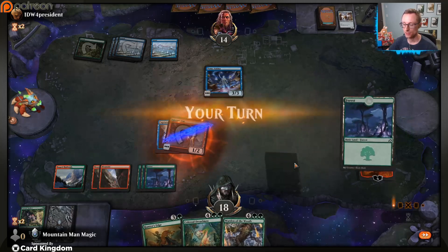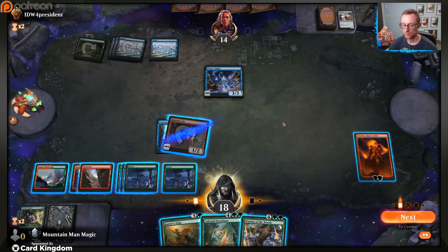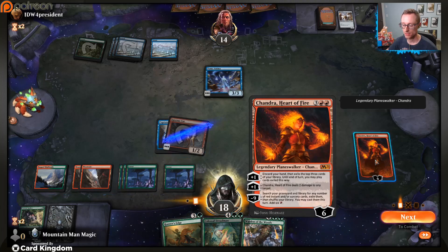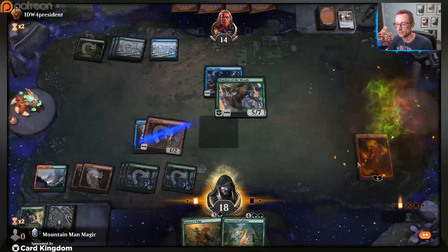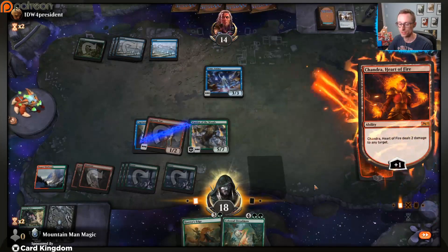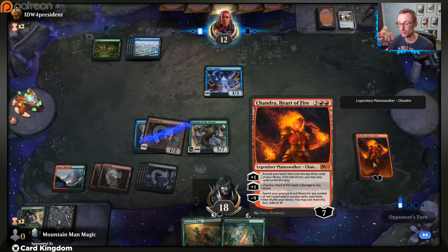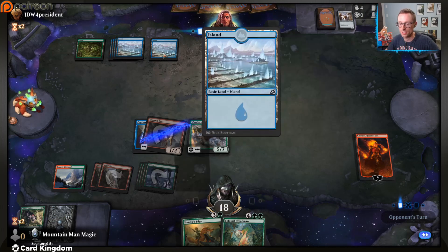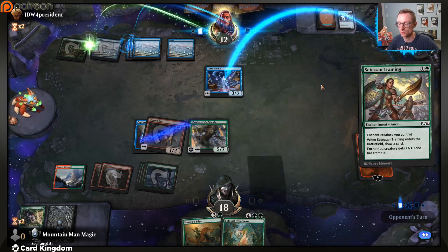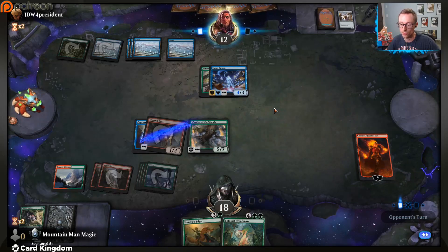Now it's buying each of us time. They're Capture Sphering our two-drop - who's upset about that? Not me. Five - Canopy Stalker. Again not a great card, but might not be too bad depending on what they play. Them Hunter's Edging our Canopy Stalker is in a way hilarious, but also kind of nice because we're playing Warden of the Woods next turn. Oh my goodness - never mind, we're playing Chandra!